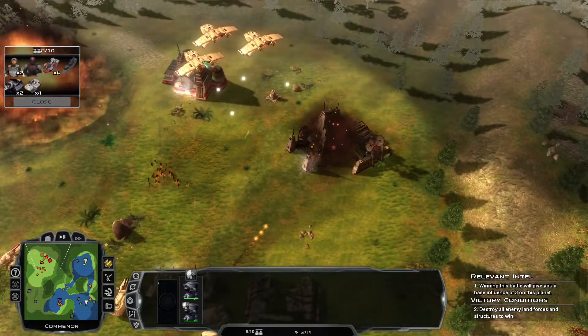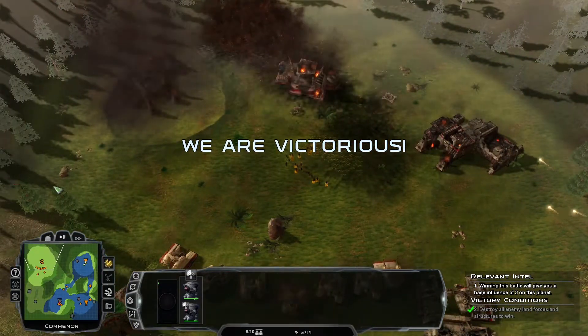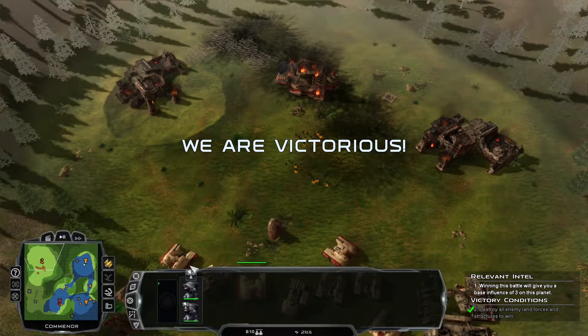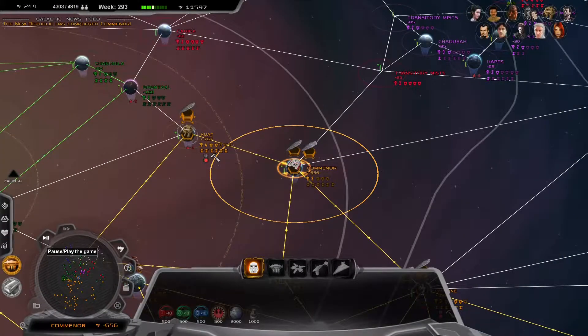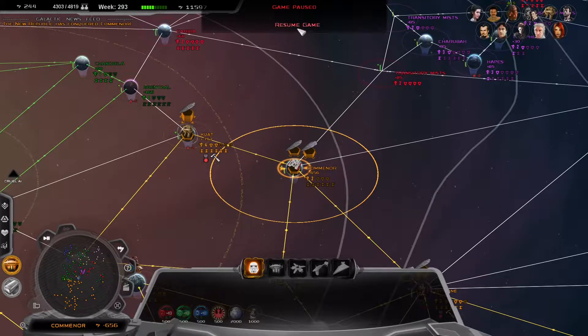Pretty well. Oh, they did the fancy wings — I don't remember what those are called. Very nice, another core world — technically this isn't core but it's a colony world. This is one of the main ones on the way to Coruscant. It's big, it's important, and it's a priority of ours.